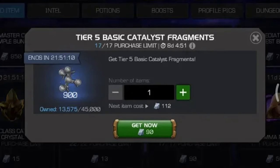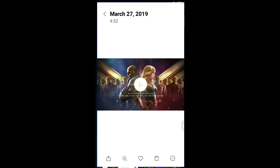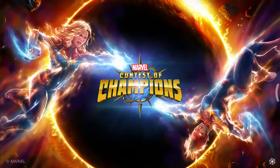But let's check the glory store. That tier 5 basic is a good offer because it is a one-to-one ratio, but you can also see it in the glory store, so please wait while we go there.